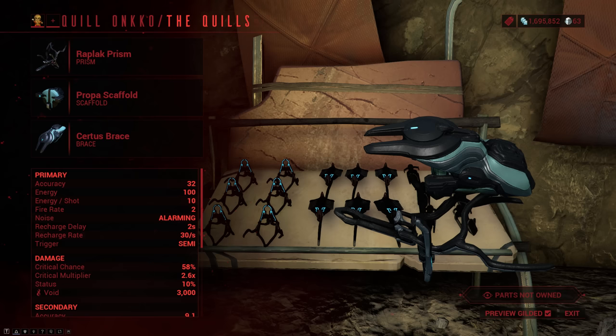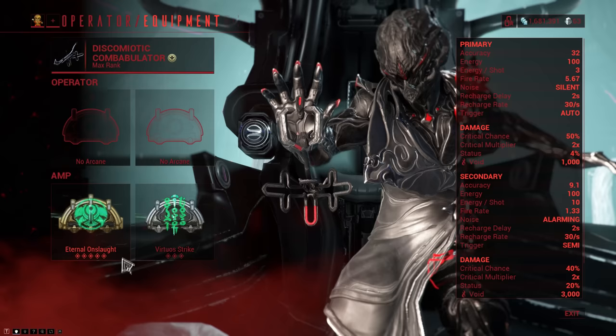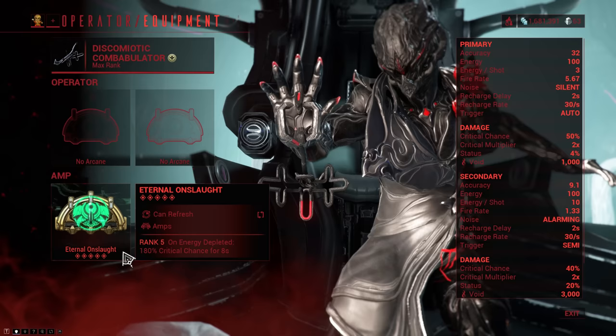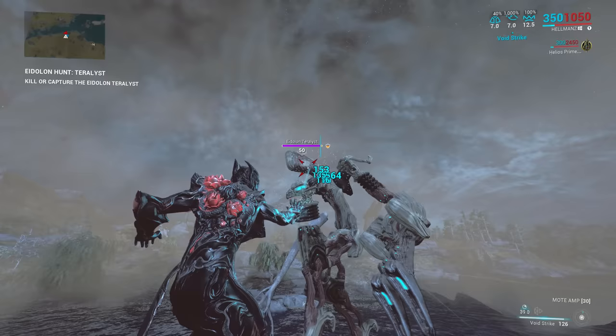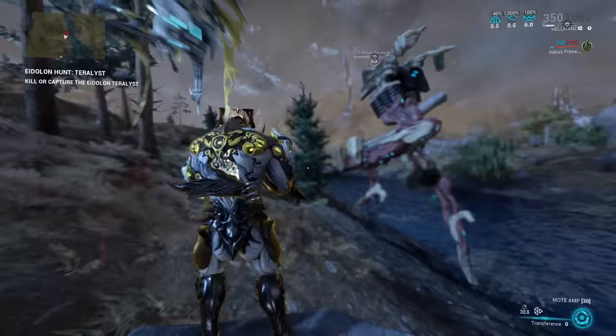As I mentioned already, amps play a relatively small part in all of this. Building a good amp is akin to picking a weapon with the right stats. So what else is there? Well, there are Arcanes. Arcanes are really good at boosting your crit chance and crit damage. Eternal Onslaught provides upwards of 180% bonus crit chance for 8 seconds when you deplete your Operator's energy — think of this as a conditional Point Strike. And for our Vital Sense equivalent, we run Virtua Strike, which on a critical hit gives a 20% chance to get 80% extra crit damage for 4 seconds. This is one of the reasons why rapid-fire amps are generally better. While Arcanes do add a ton of damage, you can get away without them if you don't have them yet, because crit, while nice, is not as important as raw damage.